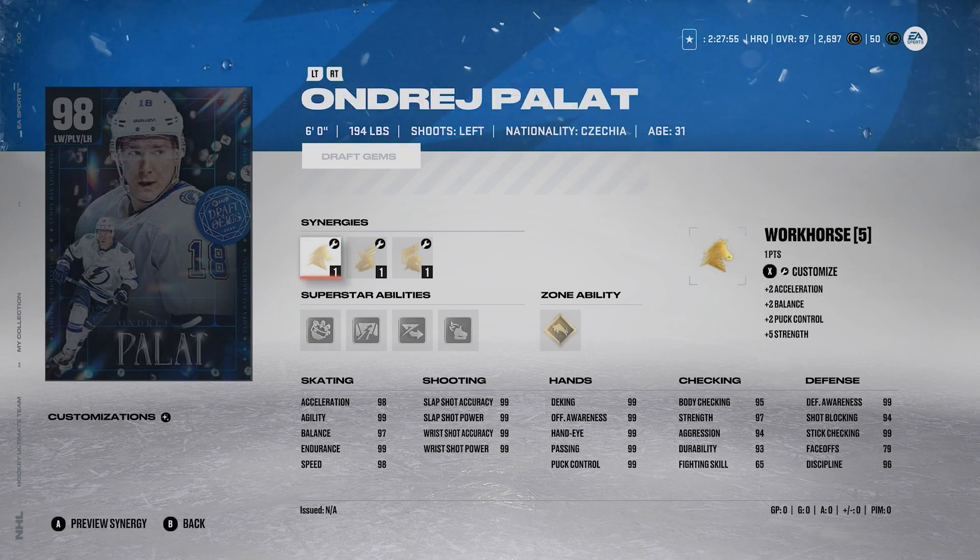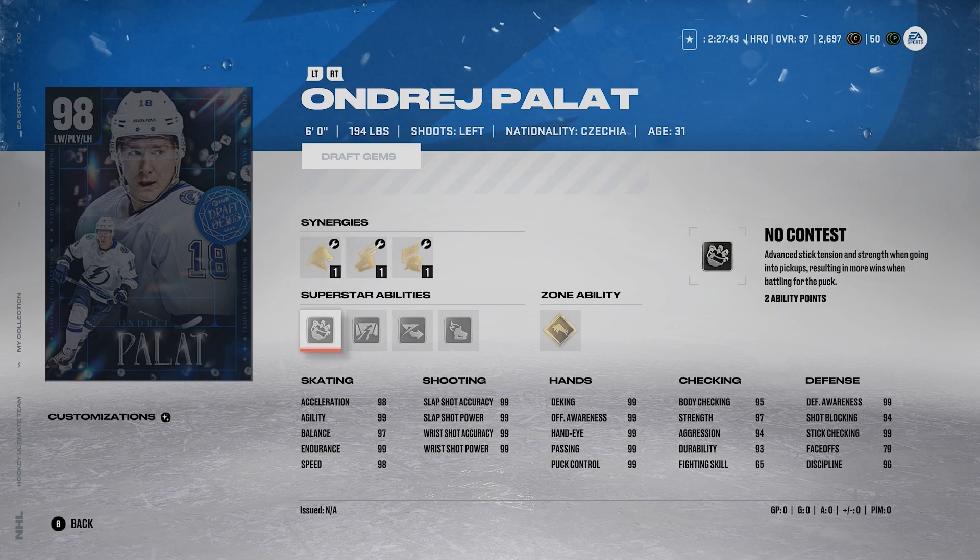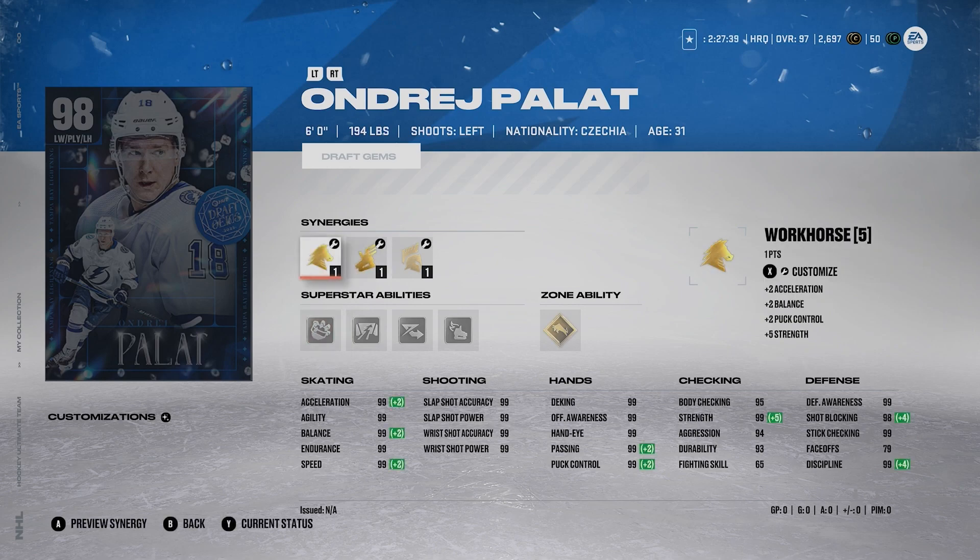Number 6, we got Andre Palat — 6'1", 194, lefty. He's got good abilities: close quarters, elite edges, wheels, and no contest — not bad either. He's got maxed out skating and maxed out shot, with a Gold Shutdown. He's a little bit like Hornqvist but taller, which is why I like him a little bit more. But Palat is strictly a winger, so you can't really get too excited about him that way. I like Palat a lot — he's a solid card. More of a guy if you're a Lightning or Devils fan, or a Palat fan, you probably want to get him. But he's not really that much better than other wingers in general.